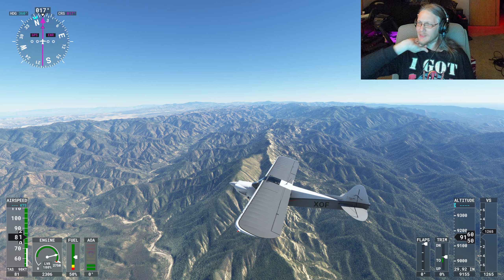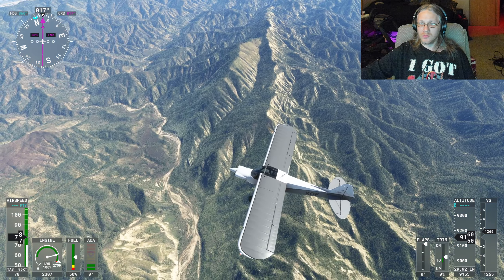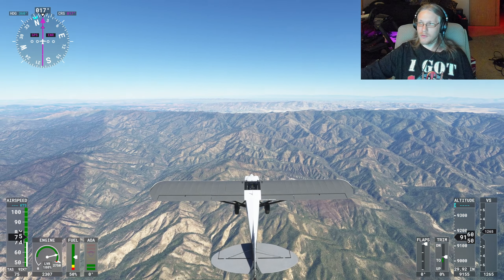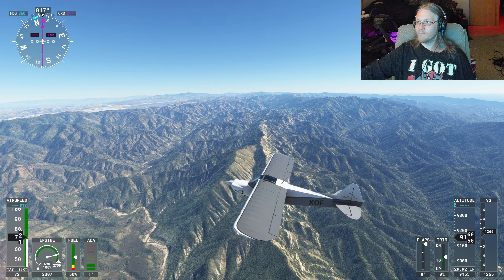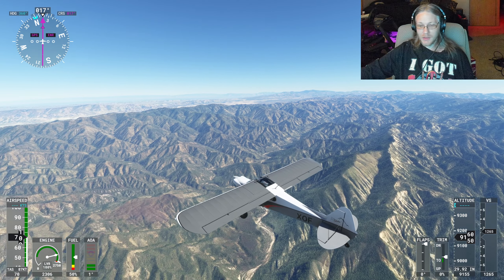So where are we exactly? That's Bald Mountain — we're roughly about 9,000 feet in the air facing northeast. I guess that means we're doing the Trevor Jacob challenge.